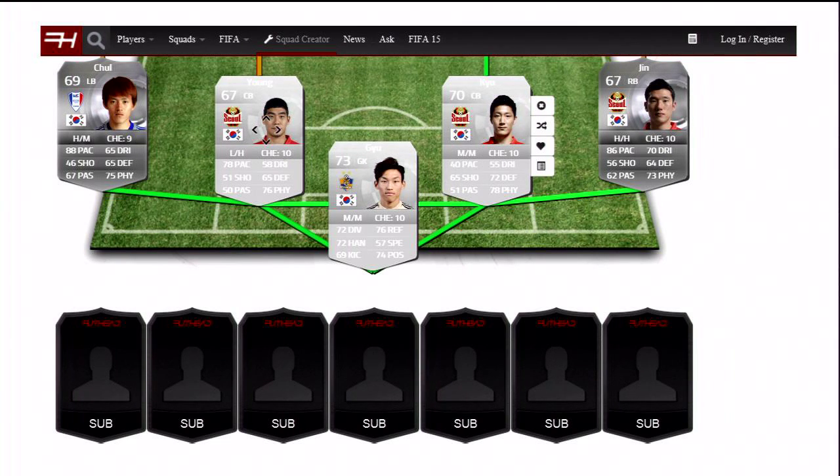At centre-back we've got Q and Young, both playing for Seoul. Young's got 78 pace which is really good for a centre-back, but his defending's not that great. Q's got decent defending and physical but his pace is absolutely diabolical. At left centre-back we're going to go with Chul, who plays for Suwon Blue Wings. He's got 88 pace for a left back — brilliant. His defending's not that good, his physical's good, but the pace is there. At right back we're going to go with Jin, who also plays for Seoul. He's got 86 pace, 70 dribbling, 73 physical. He looks like a decent player.